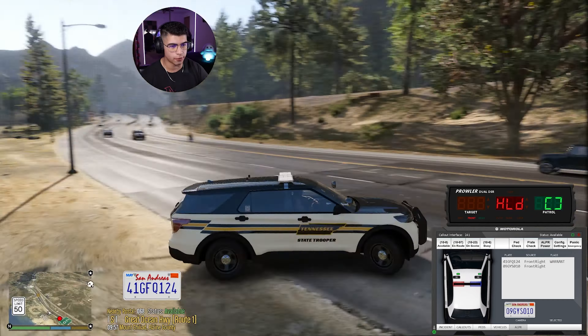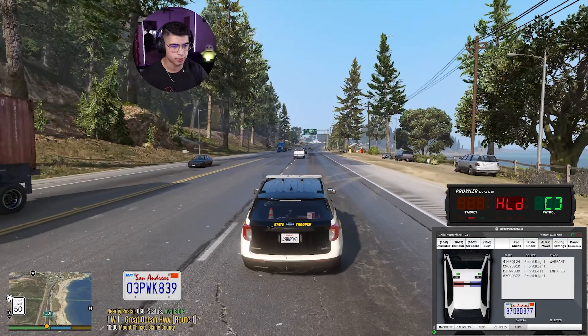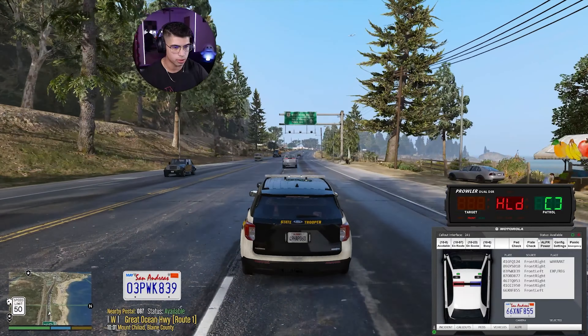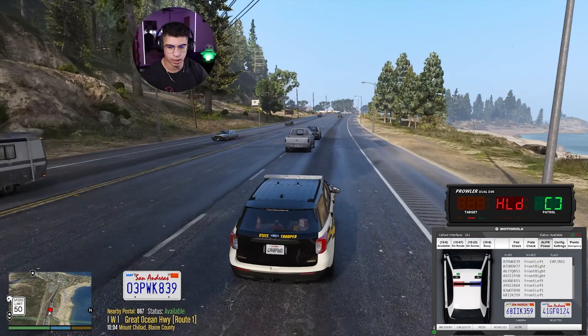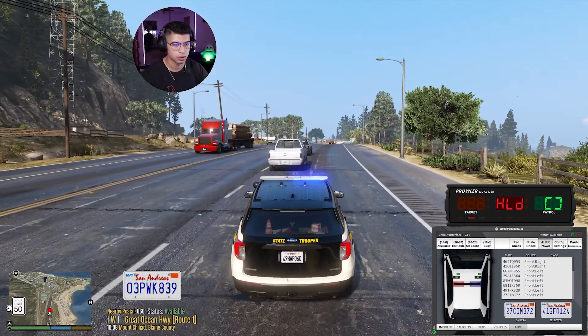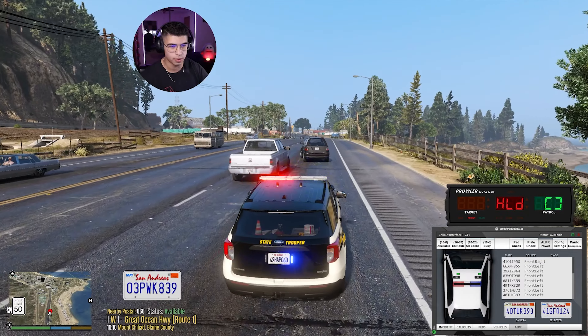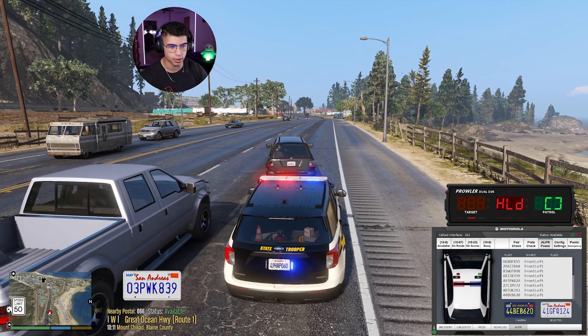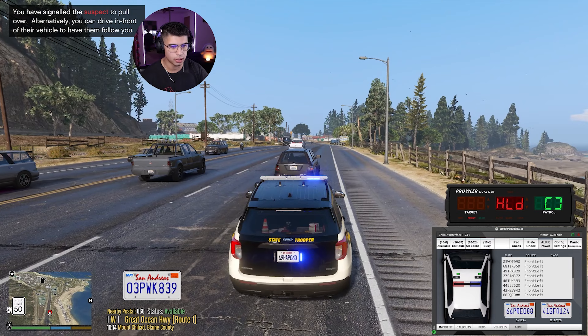There we go - we just got a hit for a warrant. Going to be that black SUV, I believe. Let me hover over that real quick. Where is my mouse? There we go. Is it the truck? This truck's tailgating. I don't think it's the truck - yeah, I believe it's that black SUV. We're just going to light up. We just bumped right into him - going to ignore that. Yeah, it's definitely this vehicle. Pull it over, bro. I think he knows what's going on.